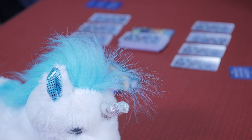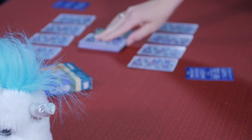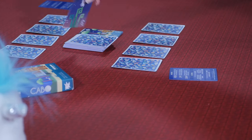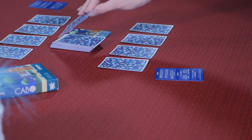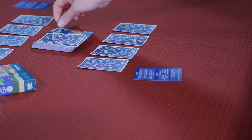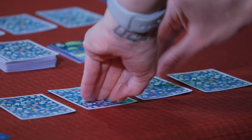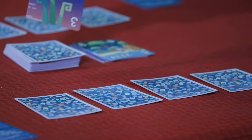Pick a player to start and take turns clockwise by doing one of the following three actions: draw from the deck, draw from the discard pile, or call Cabo. The objective of the game is to have the lowest total score, which is the sum of your cards, so you are trying to get rid of your high cards and hang on to low cards.